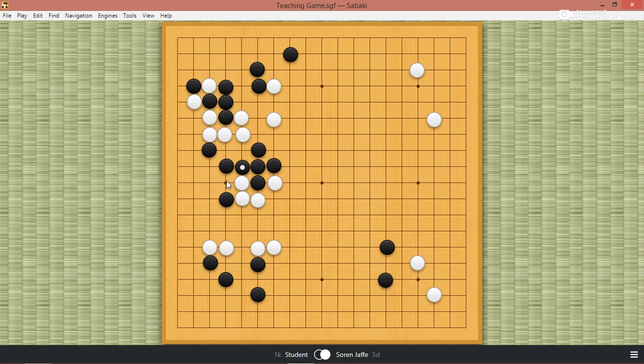White can push through or peep — white can push through here and capture the stone, or peep here. But if black just gives up a little bit, you can see it's not that bad for black. But black blocks. So white says okay, I'll take the stone, and then black connects.